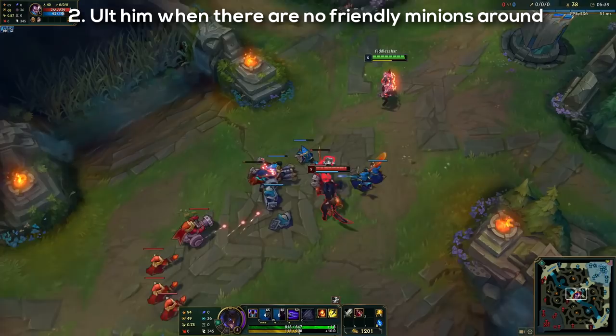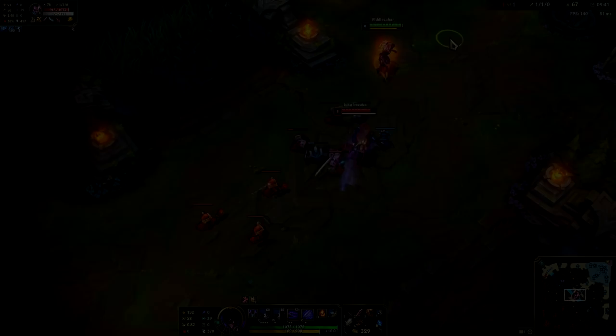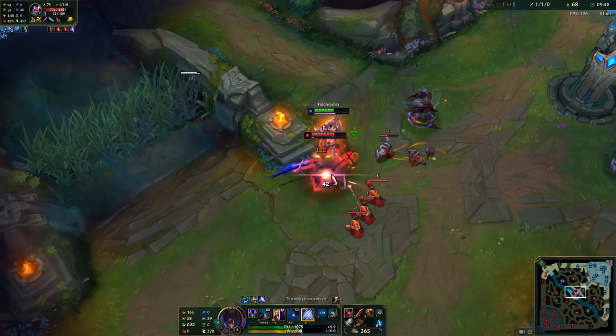The second tip is to ult him when there are no friendly minions nearby. Yasuo has a lot of dashes and the more friendly minions are around you, the less chance you have of killing him because he is just going to slide away. So keep in mind that you want to ult him when there are no friendly minions around.